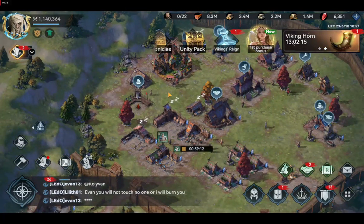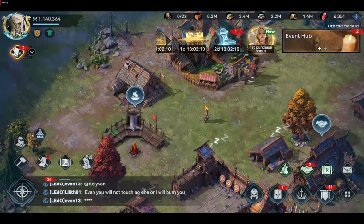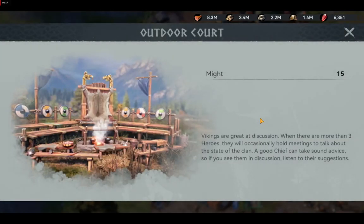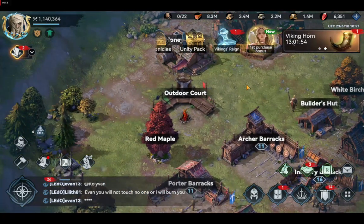The meeting square that the game wants you to build is the outdoor court, which you unlock and build at a certain level. You have to continuously unlock all structures in the game inside your local map or city so you can build everything needed to make your city fully established. The outdoor court is the building where you and your hero will meet and discuss the state of the clan.